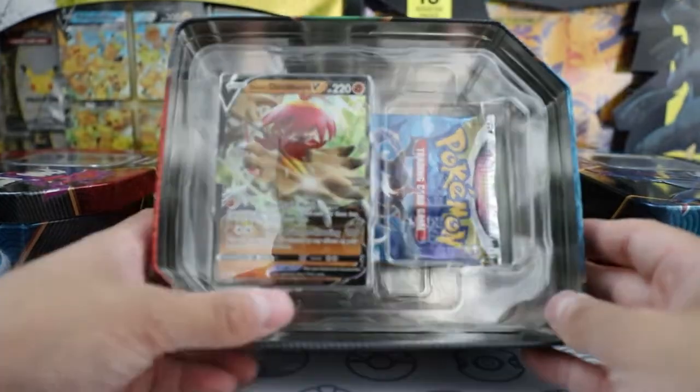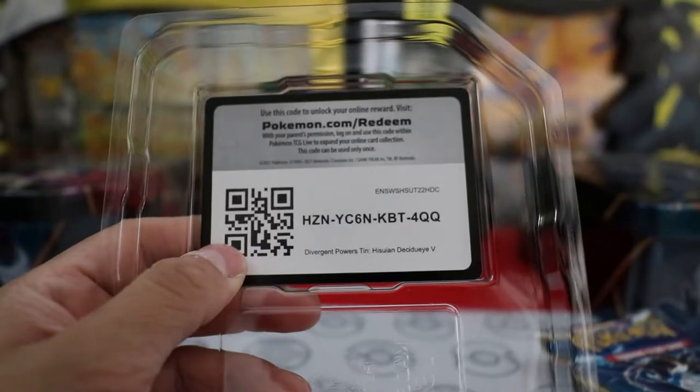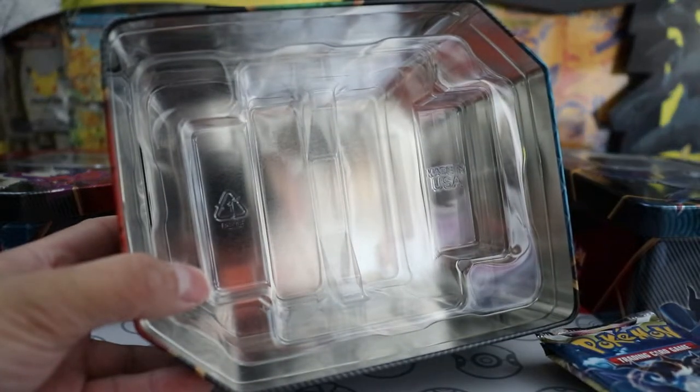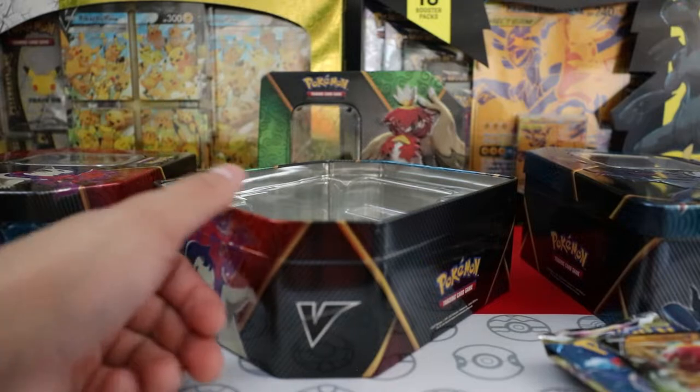What's up, today I'll be opening up my Pokemon Divergent Powers Tins. These tins each contain one foil promo card, five Pokemon TCG booster packs, and a code card for the Pokemon TCG Live. And of course you're left with the tin after you've opened them. I wasn't really planning on getting these tins, but I was offered the chance to buy them for $18 each, and I couldn't really pass that up, so now here we are. Alright, now it's time to open some packs.